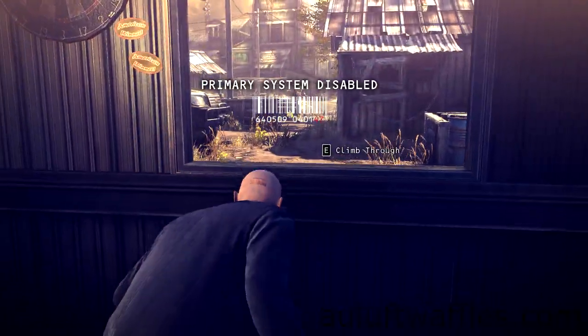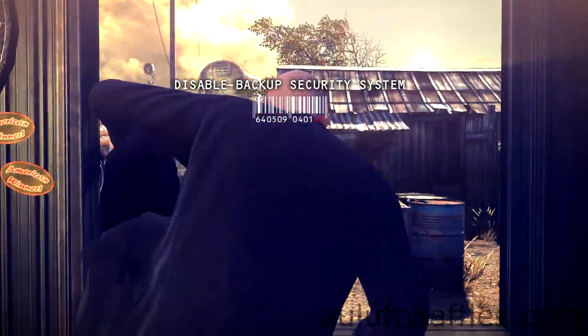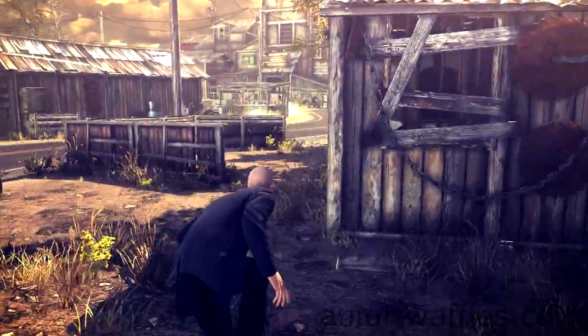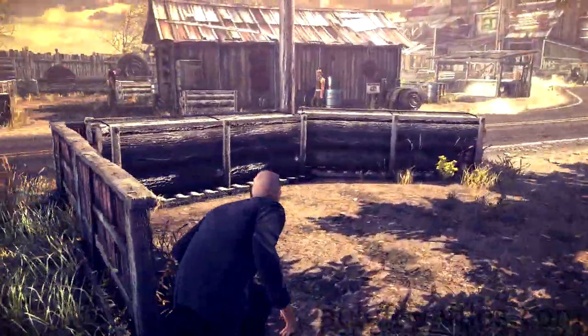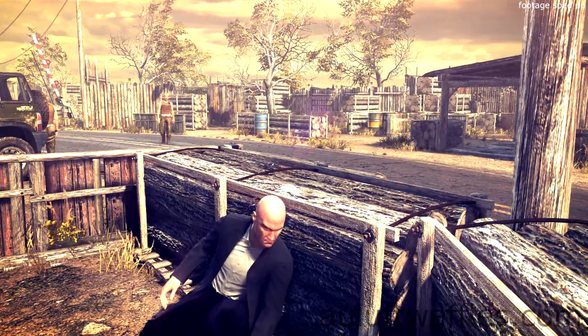Go to the other window and wait for the guard to have walked out of sight behind the car. Climb through the window and sneak towards the U-shaped bit of half wall and take cover on the middle part of it. Wait for the guard standing close to the barrier to have walked forwards, then turned and started to walk away again.